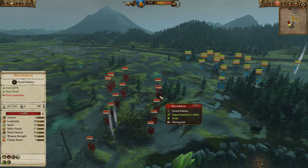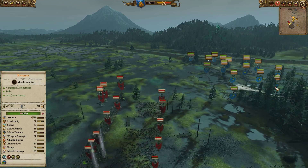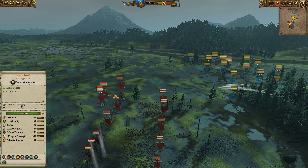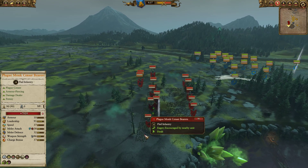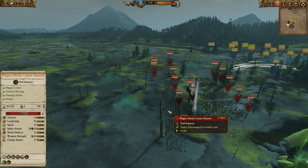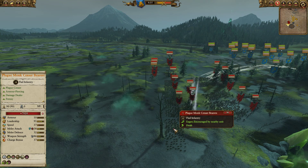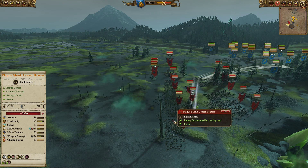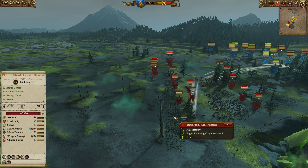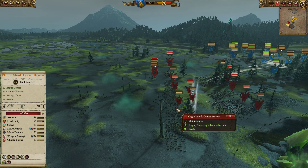For my opponent, he decided to go with a super cheap front line. Skaven Slaves will soak up blasting charges and projectiles from the Rangers. He went with, interestingly enough, multiple Plague Monk Censor Bearers — I'm not a big fan of this unit in the Dwarf matchup, just because it causes magic damage, so the Dwarves are instantly taking 25% less. These guys do have solid melee stats but they are rather squishy, so blasting charges and crawlers can really mess them up.